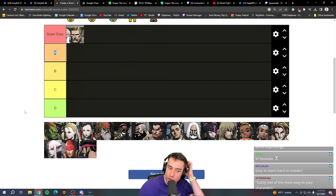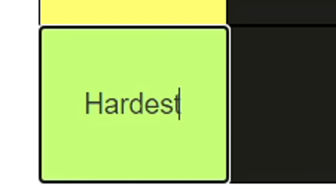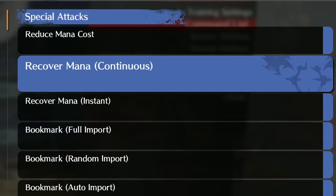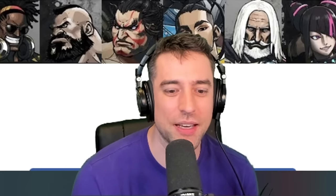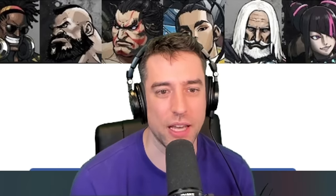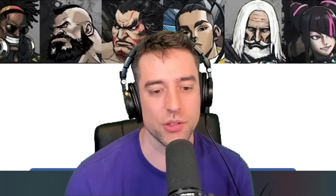We'll go through the list and kind of talk about it. The tiers will be: super easy, easy, medium, hard, and hardest. Compared to a game like Guilty Gear — where you have someone like Asuka with 26 spells to memorize — the execution requirements in Street Fighter VI aren't as demanding. But game plans can be kind of hard to work around, and some characters have a more straightforward game plan and more straightforward ways to deal with neutral and pressure.